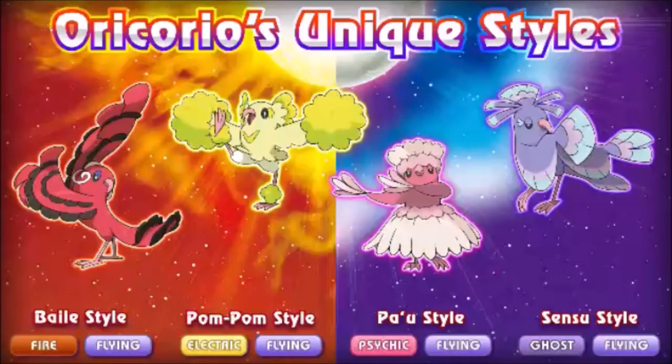Then we got what people think is the best part of the trailer outside of Alolan Exeggutor: Oricorio's unique forms. Oricorio is a new Flying Pokémon with four different typings depending on which island it's caught on or which nectar it's drinking — Fire, Electric, Psychic, and Ghost, each added as a secondary type. I think it's a good way to lean into having four different island typings. It also has a new ability called Dancer, meaning every dance move used against it gets copied and used back. So using Quiver Dance against it would boost Oricorio too — poor Vivillon. Looks really nice.